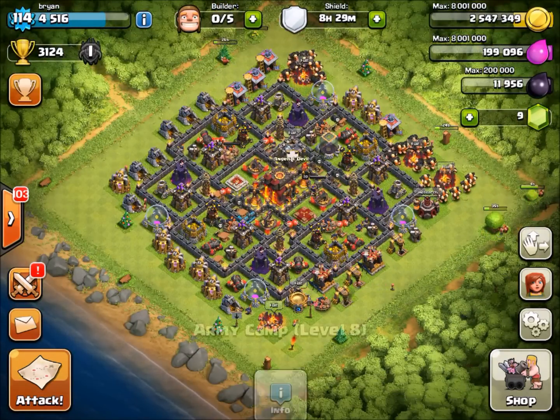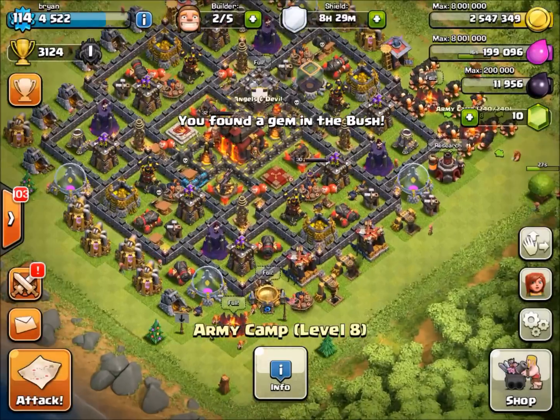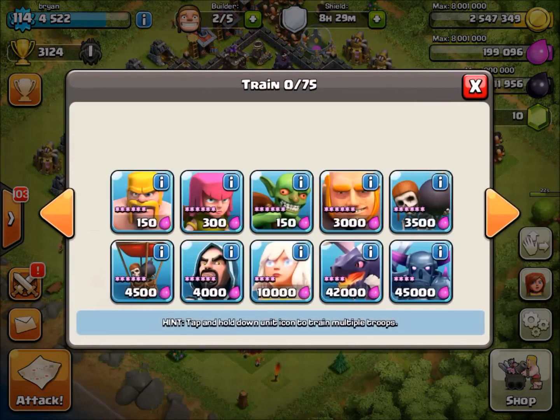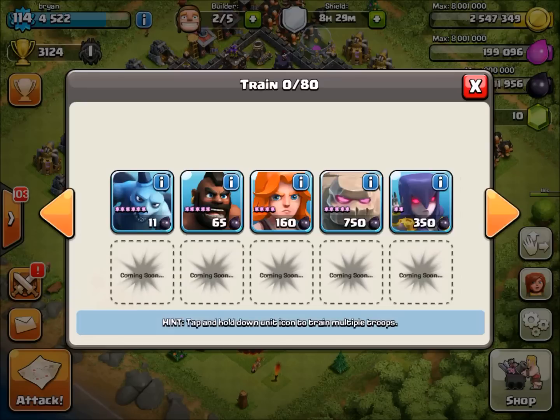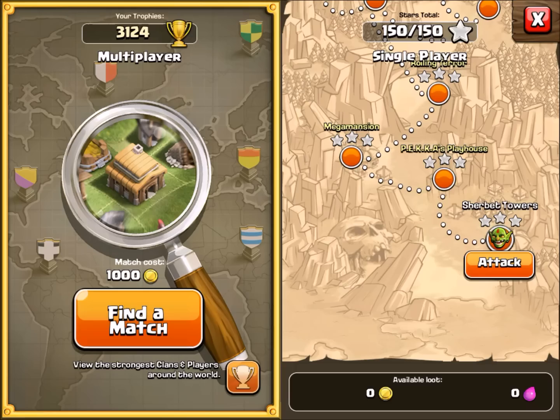I wanted to talk about a couple things today. First off, my new attack strategy. I messed it up — I don't know if this is going to work. I've been using more Valkyries than Giants. I'm supposed to have 20 Valkyries, so that's a little bit frustrating. I didn't train my other Valkyries, so I'm going to have to get rid of some because I definitely want to get at least two more.